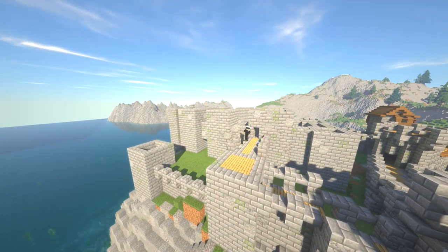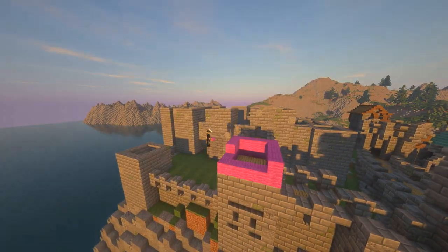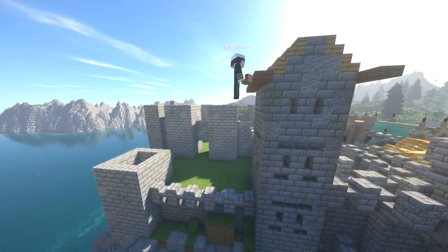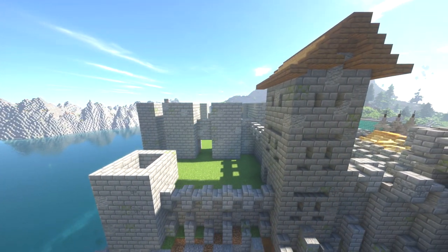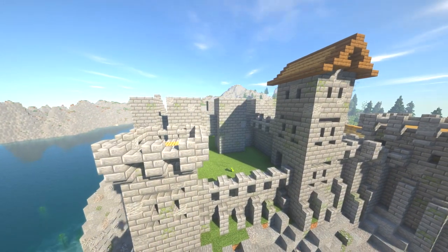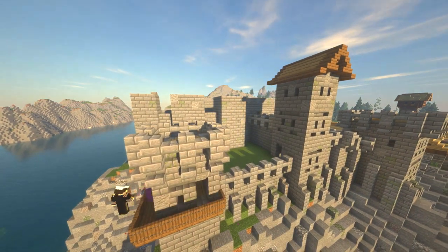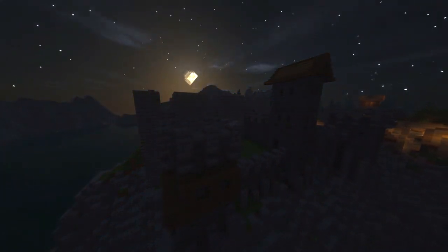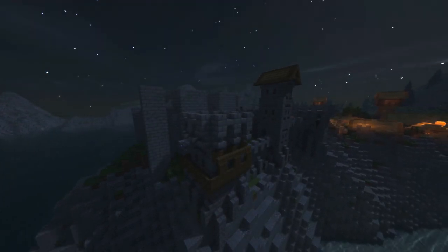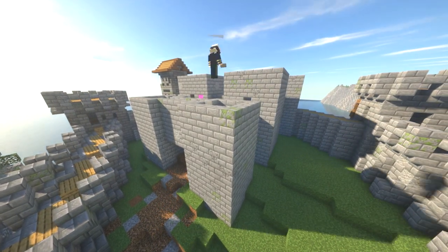Coming around to the side here — actually, one of the things I didn't plan is having this kind of green patch here. But what I've decided to do is make another bailey, like another courtyard, which is just outside of the main grand hall, and that's going to have a little garden in it. But if we are in the age of cannon, that's where you'd have a load of cannons — it would be pretty perfect.